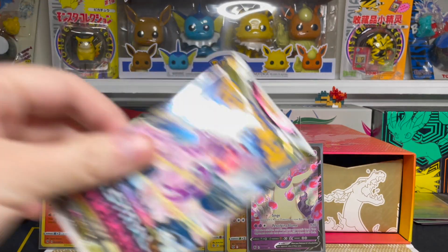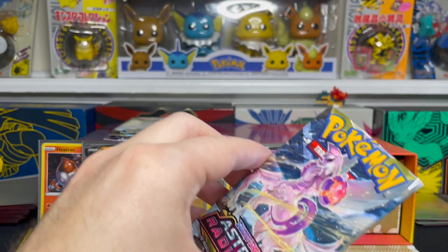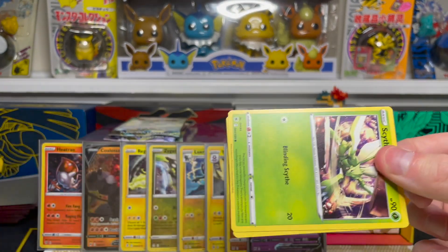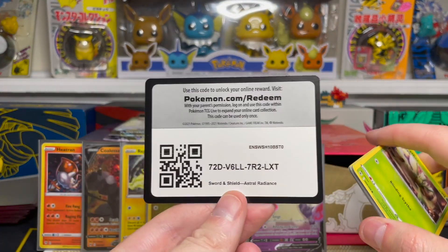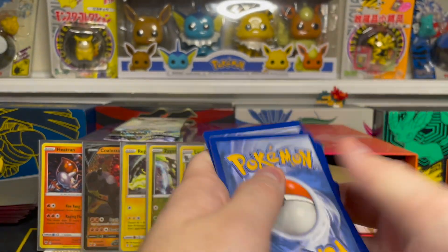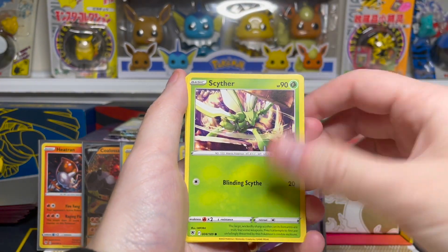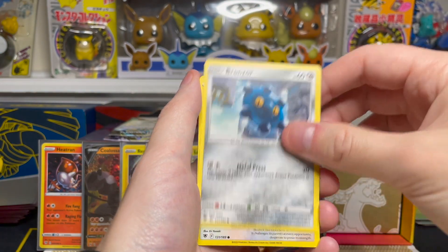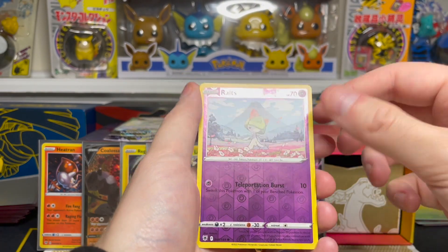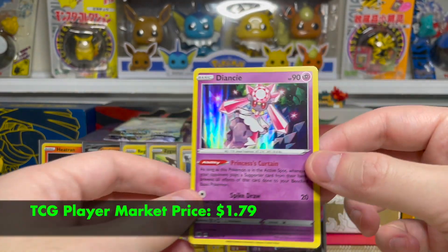We're down to our final four packs — this is our final Astral Radiance pack before we get into three Brilliant Stars boosters. Got a Scyther on the front. Electric Energy on the front, Togetic, Spicy Seasoned Curry, Kirlia, Scyther, Hisuian Growlithe, Bronzor, Rufflet, Hisuian Qwilfish. Our reverse is a Ralts common reverse holo, and our final card is a Diancie holo rare.